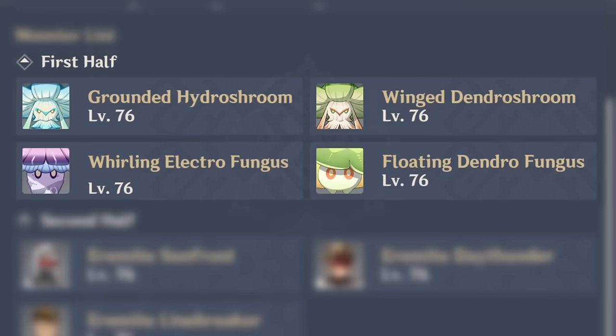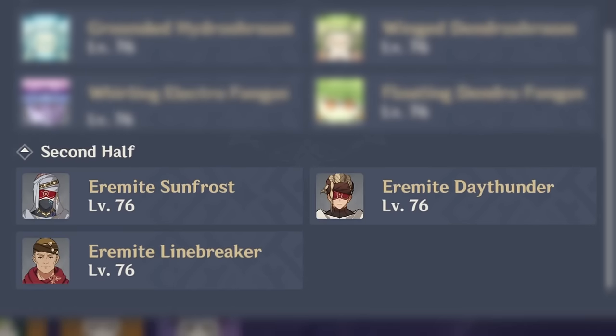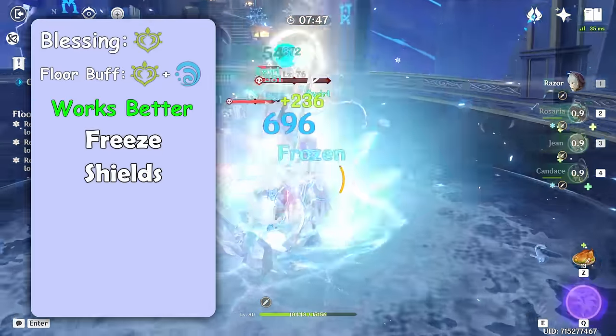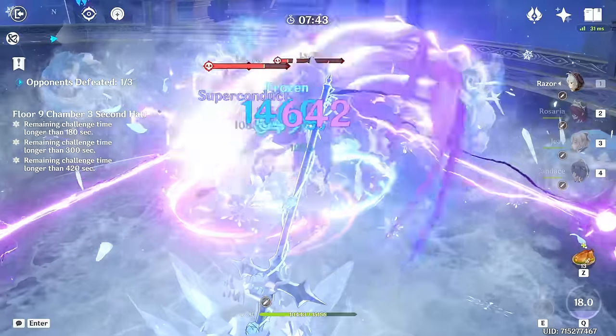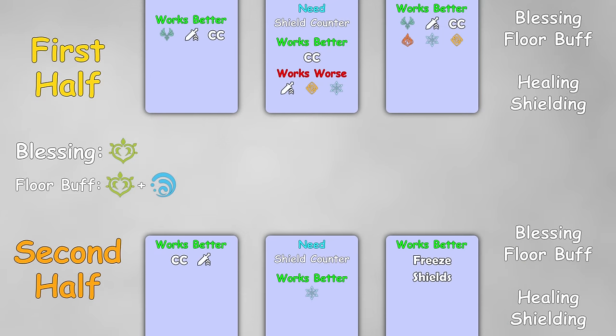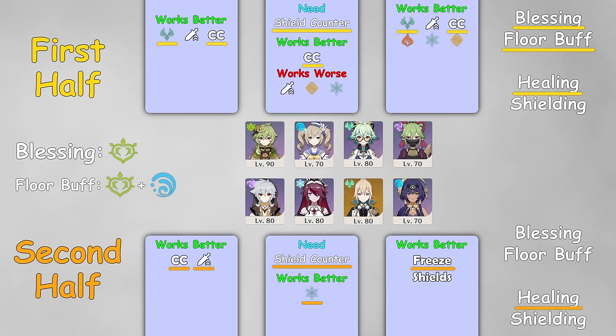The last chamber features a bunch of fungi again, and since we had fungi in chamber 1, it's basically the same thing — just apply what we've learned before. The second half, however, features two Aramite elites with auras, and they are very annoying if you can't kill them quickly. The best way to fight them is to use freeze team compositions, or at least protect yourself with a shield. Focus the Cryo one first to get rid of ice traps and be able to move freely. That's what we get in the end, and those were my teams for it, but they were overpowered for this floor, so I also finished it with weaker teams earning 9 stars.